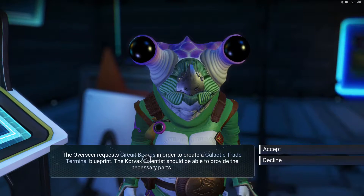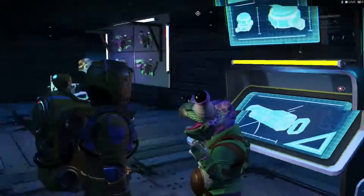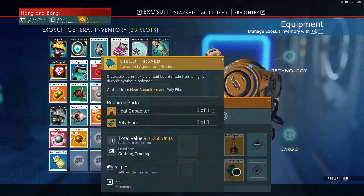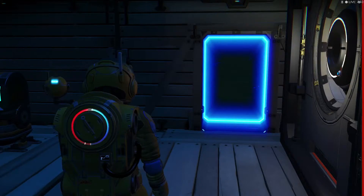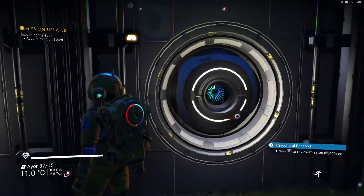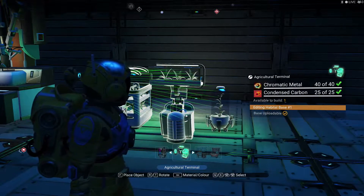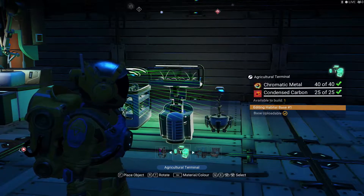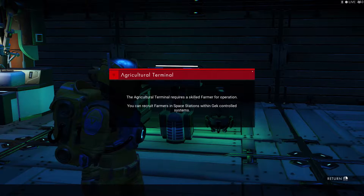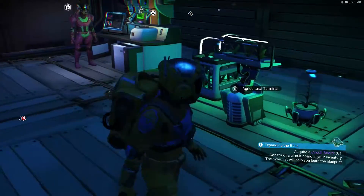Request circuit boards in order to create a galactic trade terminal. Circuit boards — how do I make circuit boards? Yes I can, but I need poly fiber and heat capacitor, which I don't have. But I think I have circuit boards in here. We got one poly fiber. I guess we could go with the hazard protection unit. The system requires a skilled farm and operational career farmers and space station with flight control systems. Well, maybe we can get one here then.